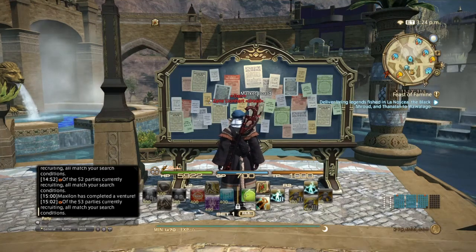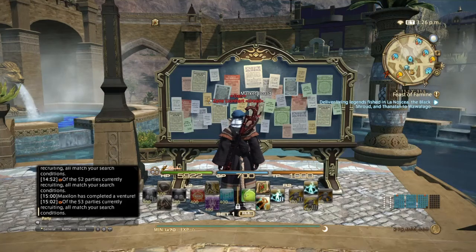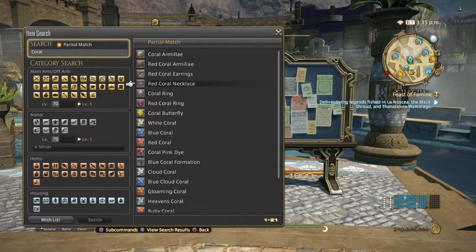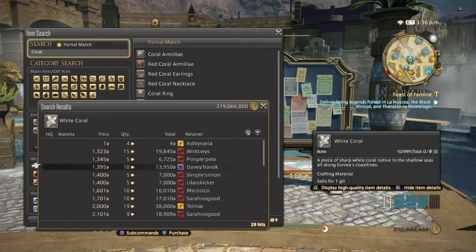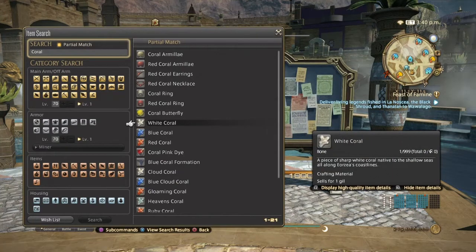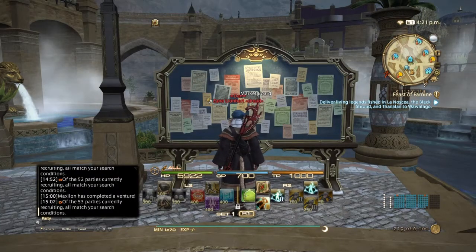Next is white coral — it has limited uses but is mostly used in making accessories such as wristbands, up to algo wristbands for battle classes and gatherers. White coral is a bit of a pain to get, but can be expensive and if in demand is a very profitable item. They have sold pretty decently on my server, so hopefully yours is the same.